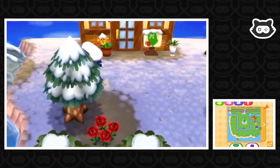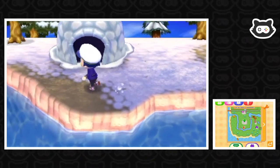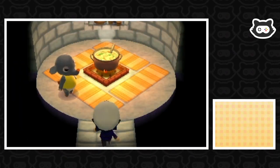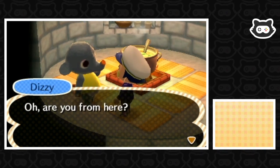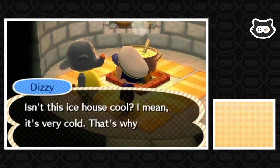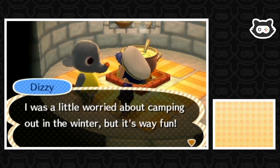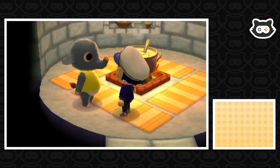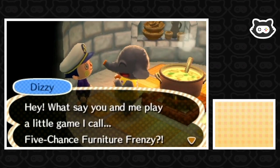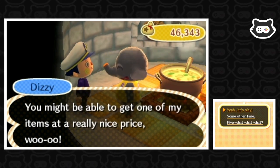Okay I guess we can't really do much more until we've met the villager in the igloo — I just can't ignore it. Oh it's an elephant — Dizzy! Didn't recognize you. Isn't this ice house cool? I mean it's very cold, that's why I'm making a nice hot stew. I was a little worried about camping out in the winter but it's way fun — I'll be around for a while and I hope I see lots of you. Hey, what say you and me play a little game I call five chance furniture frenzy — you might be able to get one of my items at a really nice price. Let's definitely do it — I love this game, this is one of the best ones.